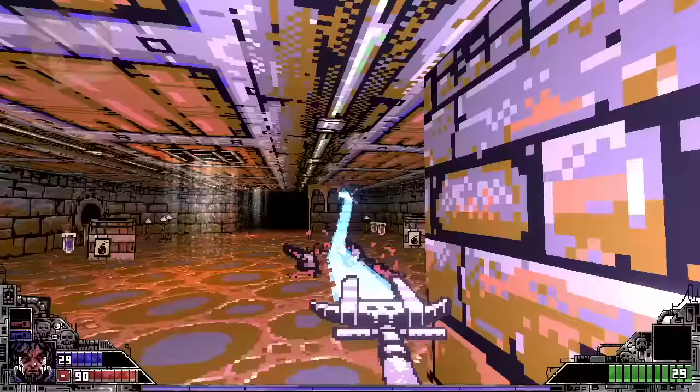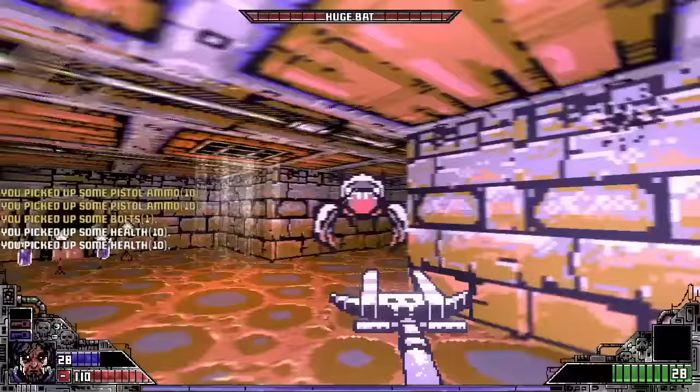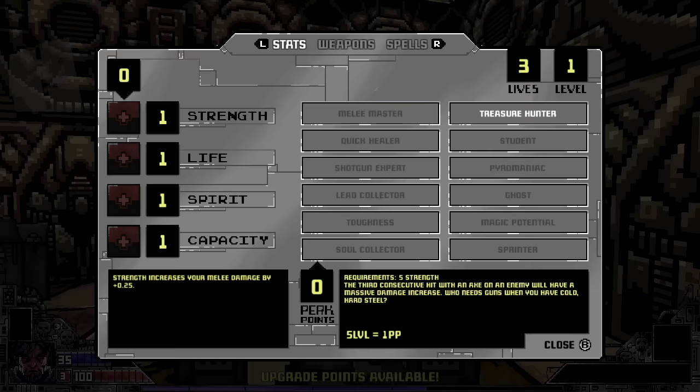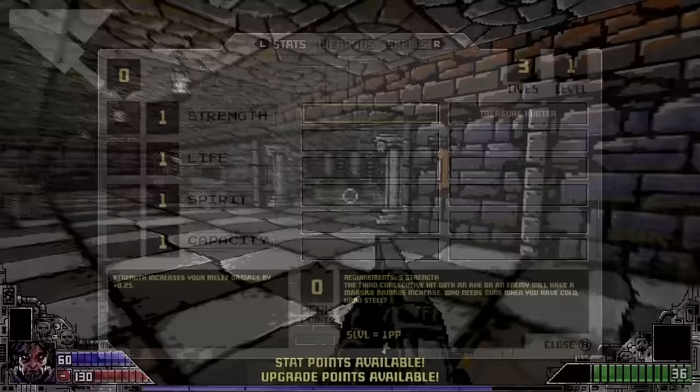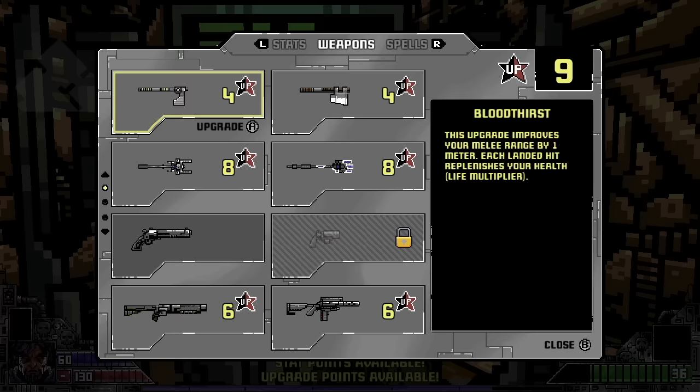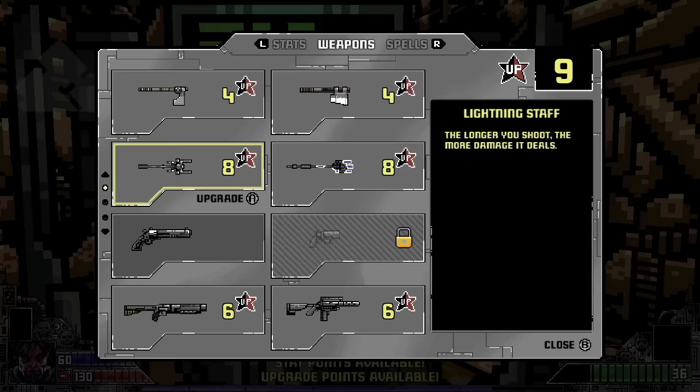Weapons and the staff can be upgraded between levels. Since each zone has between one and four levels, you may need to wait before visiting the workshop to upgrade. Not only do you have stat points to upgrade your warlock, you can also spend collected points on weapon upgrades and purchase spells such as ice blast, storm rage, or Bomberman — each with varying effectiveness depending on the situation and enemies you're up against.